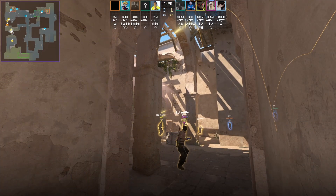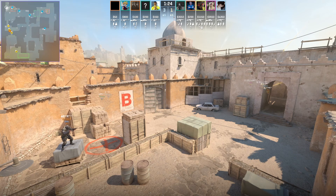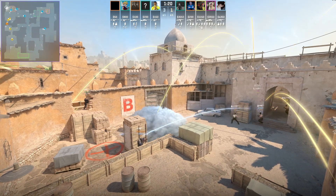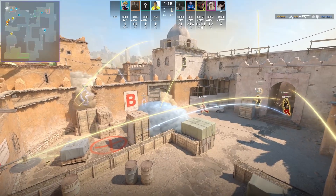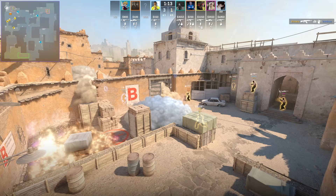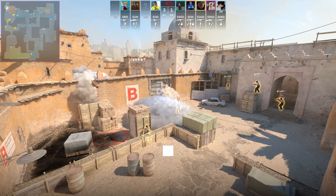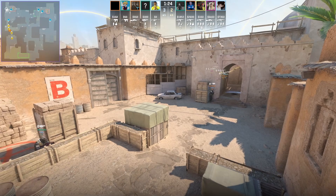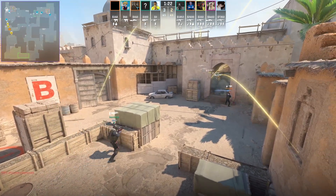This back player has been dropped multiple flashes, and you can consistently see over through the rooftop — he is chaining these flashes and the CTs there cannot stop this execute because they're sold back into the site. That window smoke came in clutch there, as the CT that was at window had to push through, got blinded, and could not see anything.